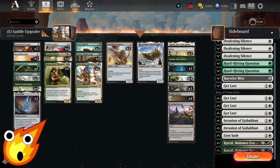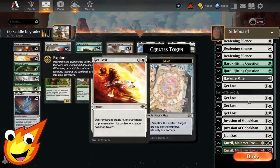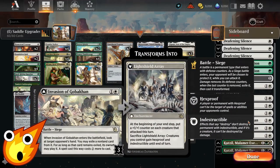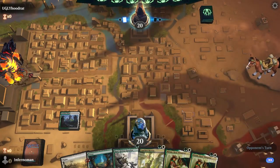If you're interested in taking this into best of three, mostly you'll be trimming down any slower removal and putting in instant-speed removal with copies of Get Lost as our catch-all game plan. We'll also add in copies of Invasion of Gobakhan — this replaces your Make a Stand and is a much better option. Not only can you peek at what your opponent is trying to do, but you can flip these enchantments to get +1/+1 counters on your creatures, and they can also act at instant speed to give your whole team hexproof and indestructible if you need that in a pinch. The only other thing is we'll adjust one of our small graveyard hate slots and put in Loxodon Smiter, which can pump itself up and also gets +1/+1 counters — working very well with our game plan.